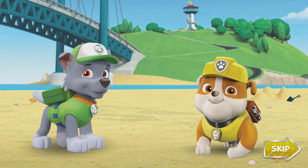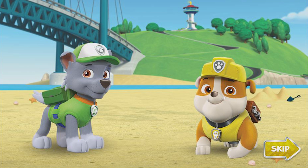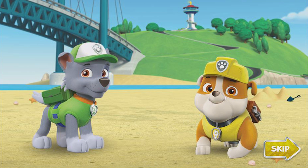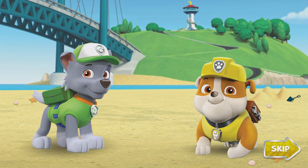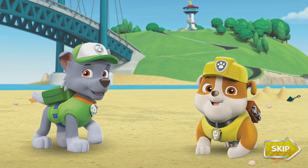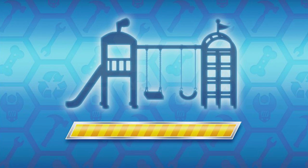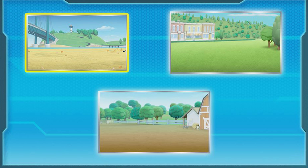Adventure Bay needs a pawesome new playground. And Mayor Goodway has asked Rocky and me to build it. When it comes to building things, we're the pawfect choice. We can use my construction gear and my tools and supplies. But we also need your help. Ready to dig in? Paw Patrol is on a roll! To start building, click a location in the beach — Zuma's favorite spot in Adventure Bay.